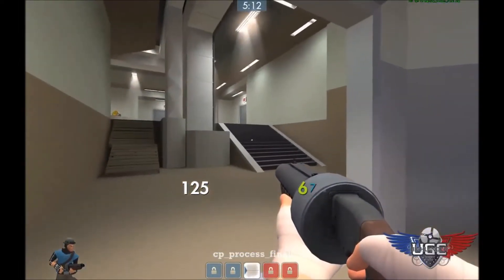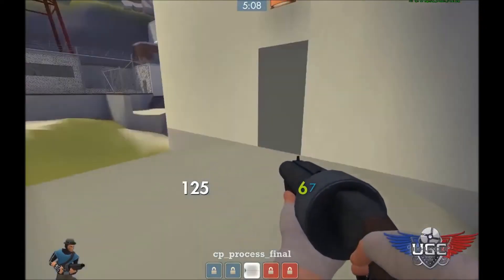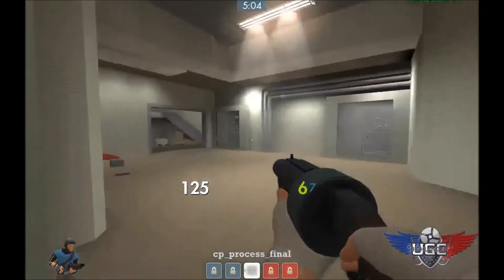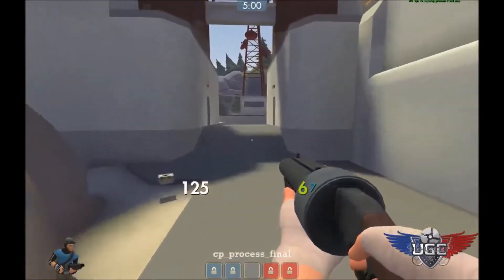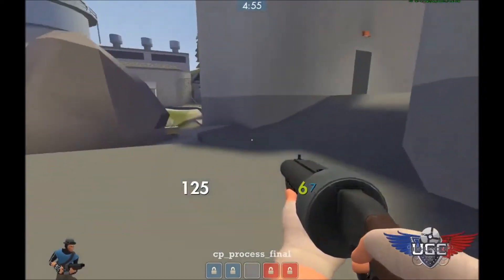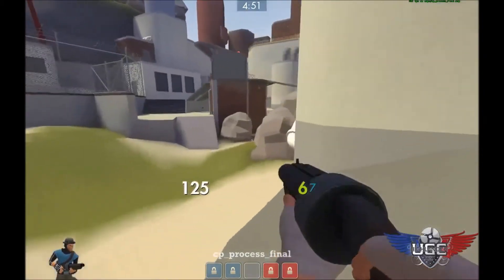You can push to the second through sewer, choke — which is where we rolled out — or IT. This is called IT because there's computers in there. If you aren't able to roll straight through to the second point, a lot of teams will hold here at choke until they get advantage to push in.